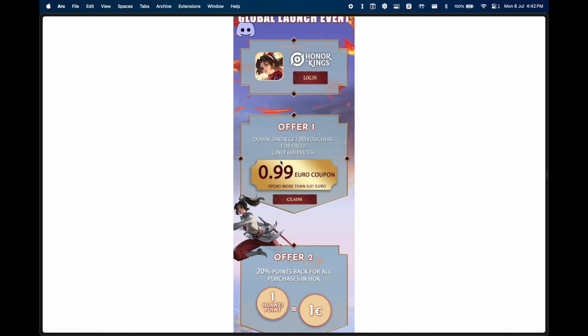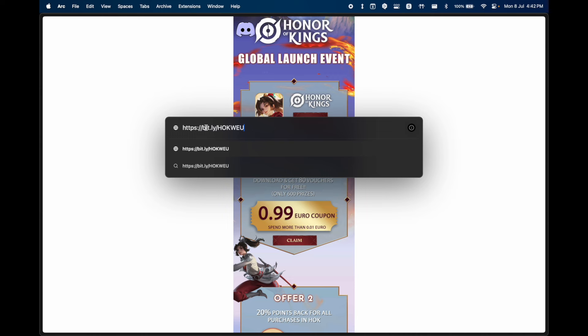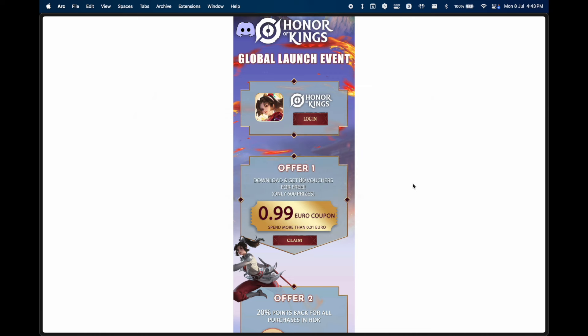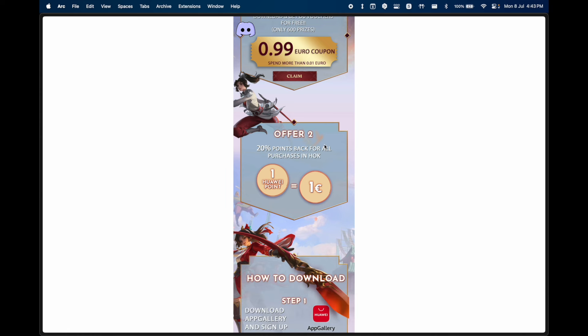One of the first offers is a free one euro coupon — literally no catch. You just have to spend more than 0.01 euros. You can get this offer by going to the link bit.ly/hawkweu and claim your one euro coupon. In addition you get 20% cashback on every single purchase you make in Honor of Kings.